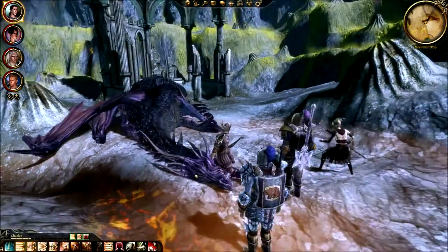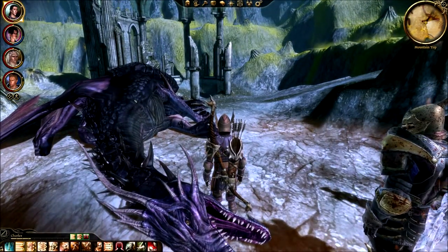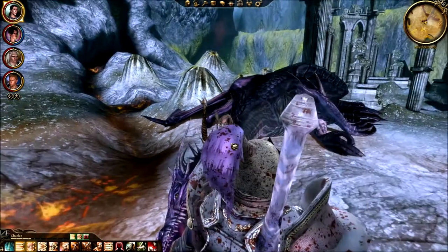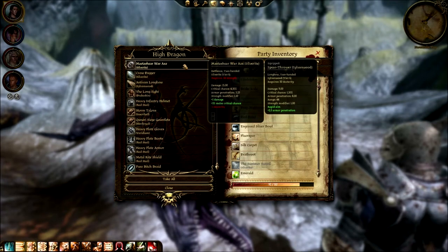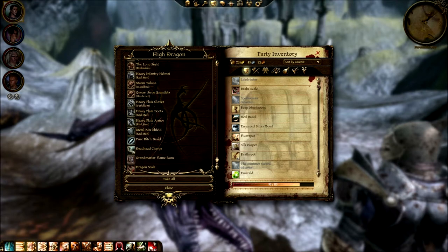Nobody got the epic kill like we got on the ogres, but he did die. Do we get anything good for killing him? Yeah, we better get something for killing him. Holy crap, wow! Okay, I'm just pure— that's awesome. I'm probably just gonna take all of this. A Grandmaster Flame Rune and a Dragon Scale — that is nice.